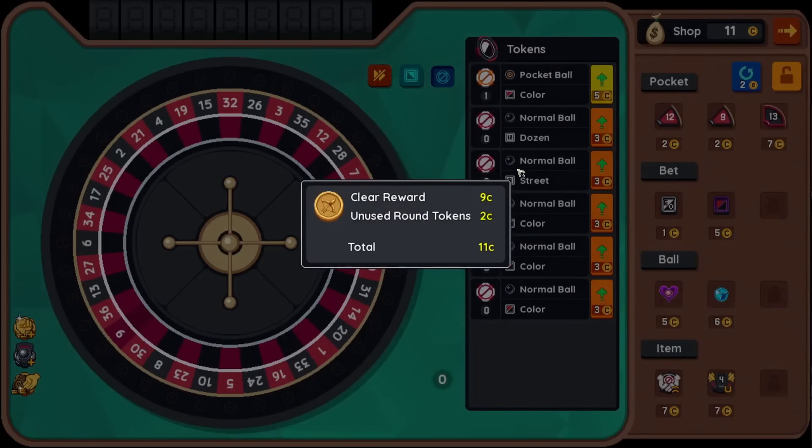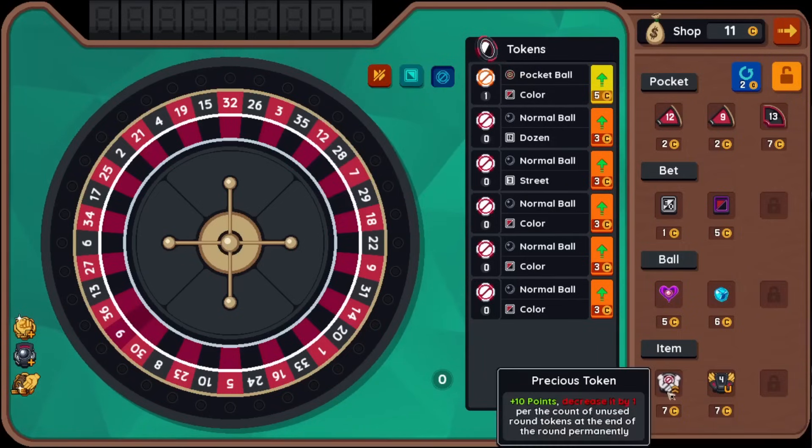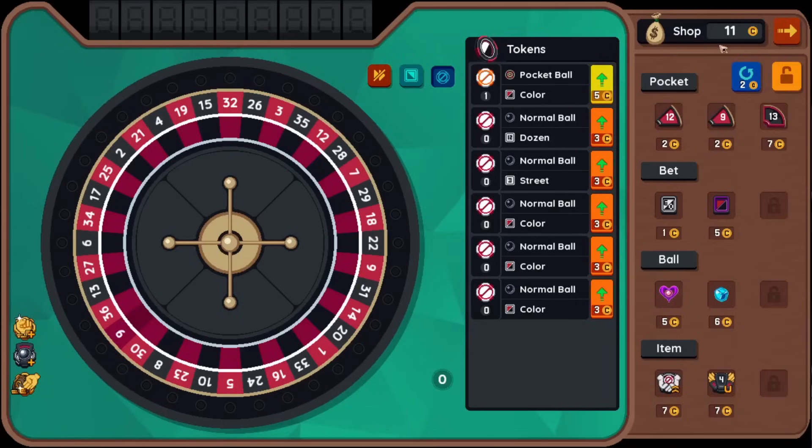I'm so confused by that. The registered pocket still says red nine — roll one ball, change pockets to the registered pocket nine. What do you mean? Anyway, we got $11, plus 10 points. Decrease it by one per the count of unused round tokens at the end of the round permanently. So it hurts our economy. Unused tokens add to our money — you might have noticed that.